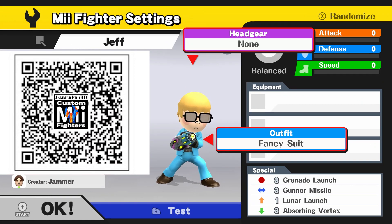For Jeff, all you need is a fancy suit outfit. Recommended customs are 3-3-1-3.